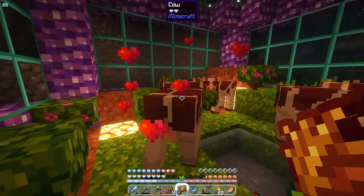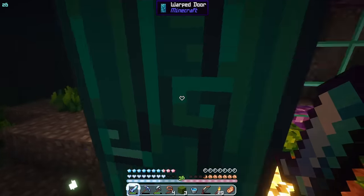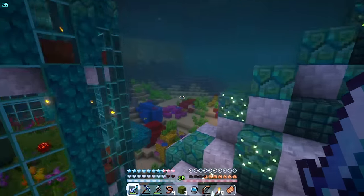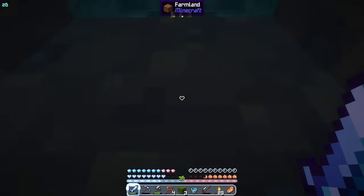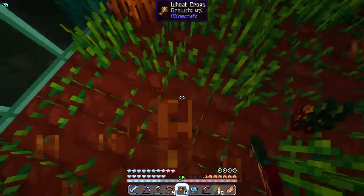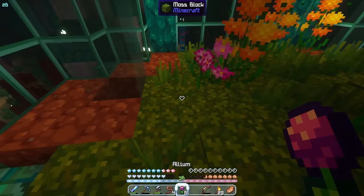Now I'm one step closer to getting enchanted diamond armor. I'm going to need some serious gear if I ever want to defeat the ghost of Captain Cornelia, but we'll discuss that later. I'll make sure Lava Cake is still alive and then harvest my wheat, and place down these flowers — I'm sure it makes Lava Cake happy.